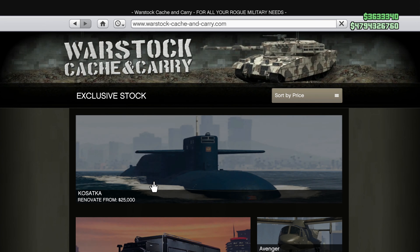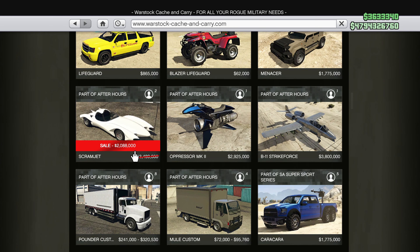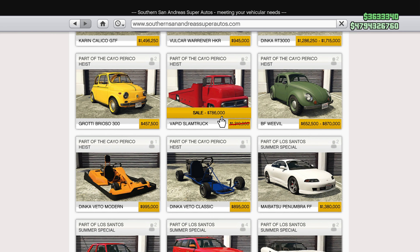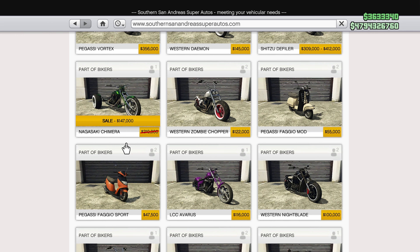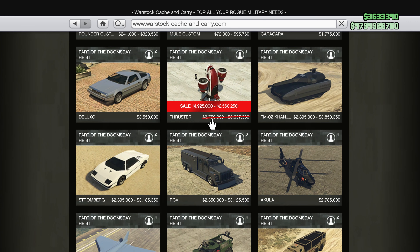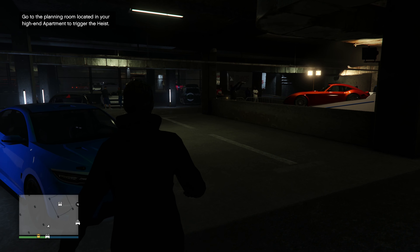Now let's go take a look at some of the discounts. The Invade and Persuade RC tank is on sale, along with the Scramjet. The Slam Truck is on sale, the upgrade at Benny's for the Albany Maniana is on sale this week, the Nagasaki Chimera is on sale, the Cuban 800, the Thruster, the Tauros, and finally the Dinka Vindicator. And that's it for the discounts.